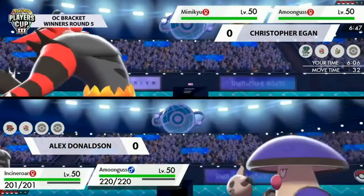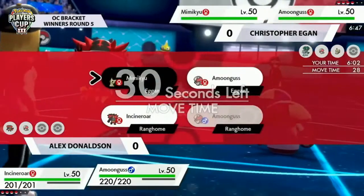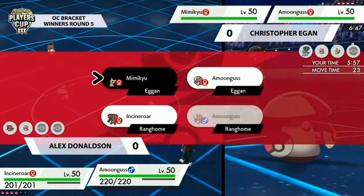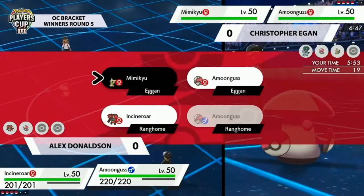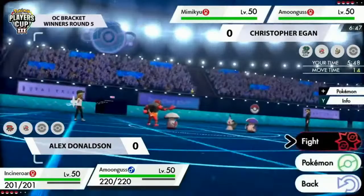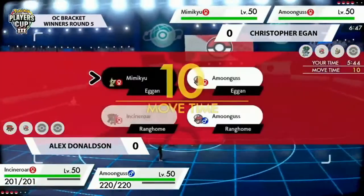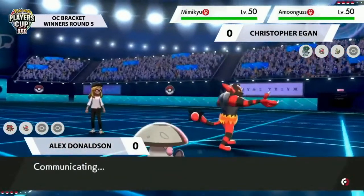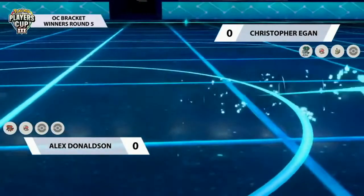Alex opts for Flare Blitz. You could go for another Taunt, but Taunt is a bit safer to guarantee Amoonguss doesn't get anything off. Now Christopher knows a Taunt might be coming his way, so he might be inclined to not go for Spore, either switching out or using Rage Powder to protect Mimikyu. The dynamic is weird because both players have Amoonguss out, both pressuring with Spore.